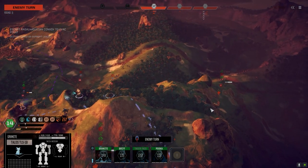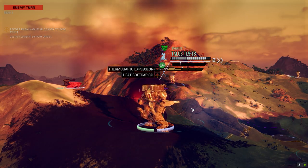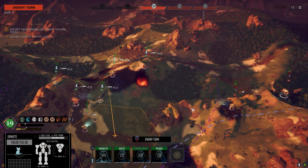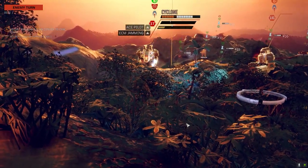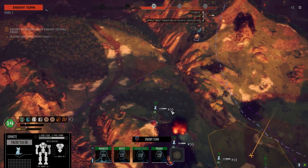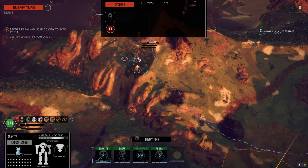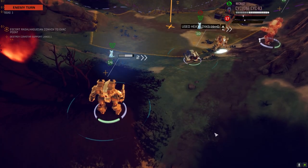That mortar carrier didn't move — just sat back there. That cyclone was supposed to be dead this turn. They're all going before us. He's backing up — good play. He's keeping his left side to us though, so we might get on him. Maybe I'll lob the LRMs from the Griffin.